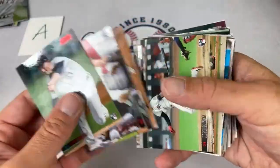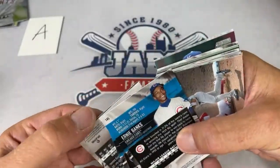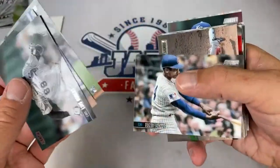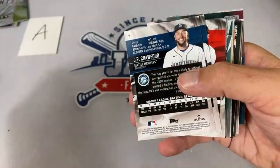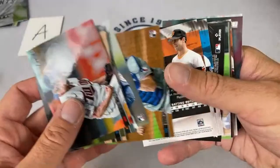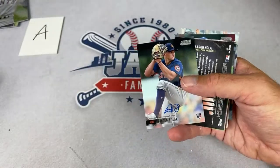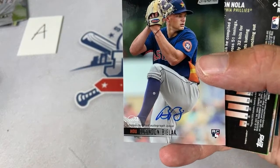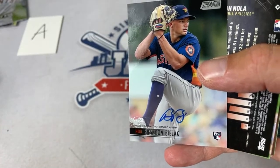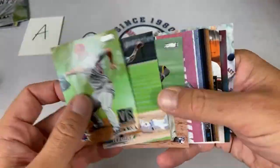Andrew says he sent a package and wants to know if I got it. I did get it but haven't opened it yet — I have a bad habit with that. I get packages with base stuff or wax for Patreon packages and might not crack them open until later in the month. But I did see something with your name on it — I really appreciate that and will make it a point to open it within the next couple of days. Another Houston hit: a Brandon Bielak autograph — both hits going to the Astros this box.